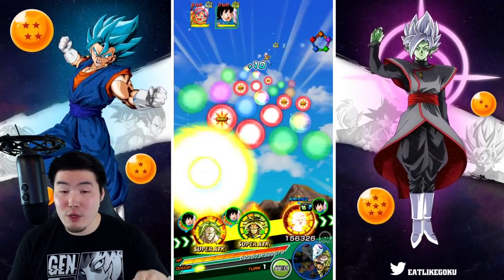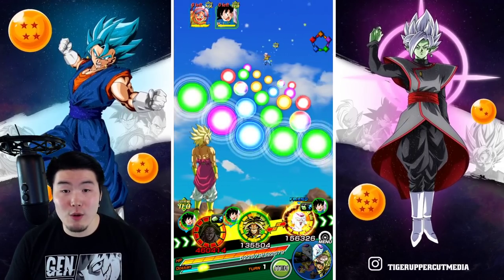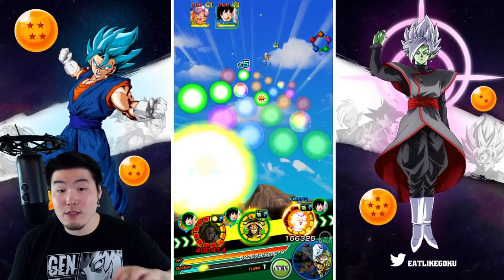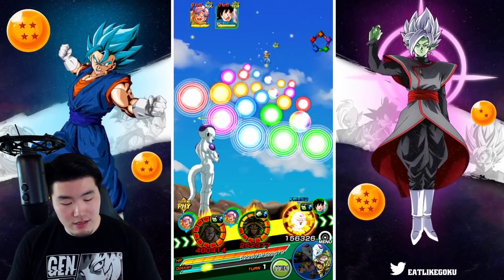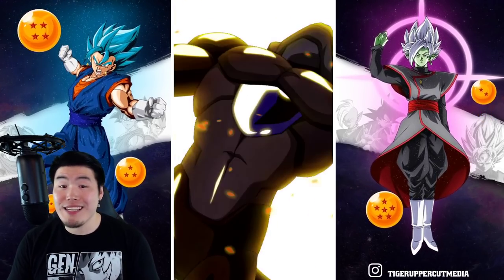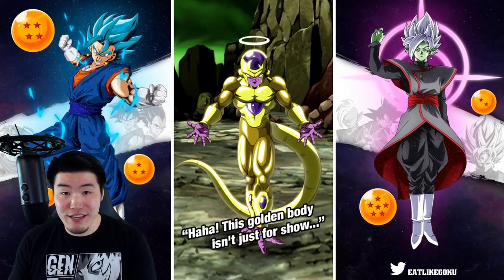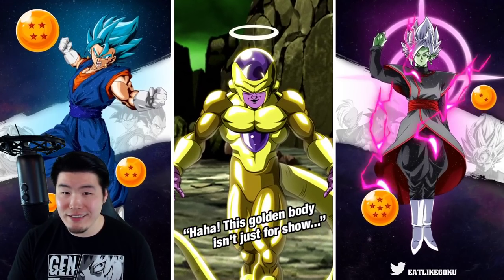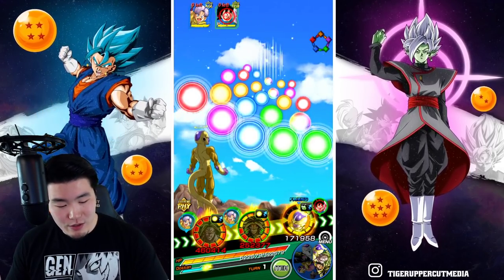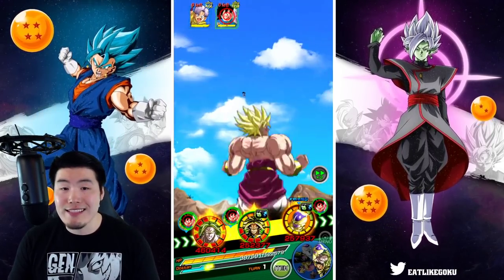We're gonna go for Trunks first. We should have effective against all since we are facing Goku's family and Goten, so damage shouldn't be an issue. Let's give these to the Tech Broly. I'm gonna pop the active skill for Frieza so we can potentially stun Goten after, and not worry about any attacks at the end because Trunks is gonna be dead. We're gonna go for Goten here. It'll be really sad if after that entire intro I die on the first turn.